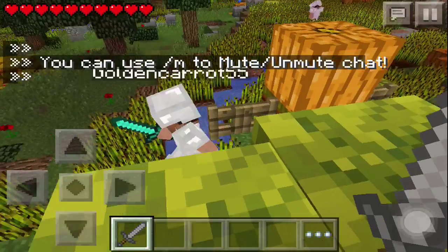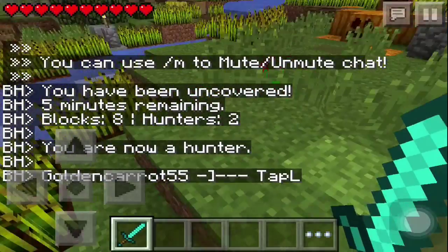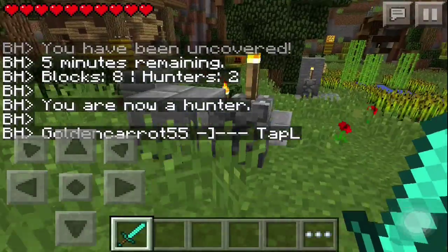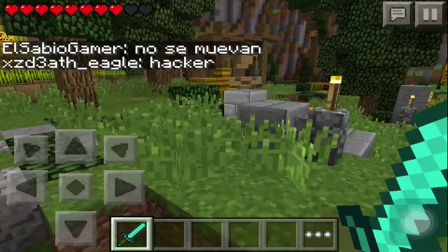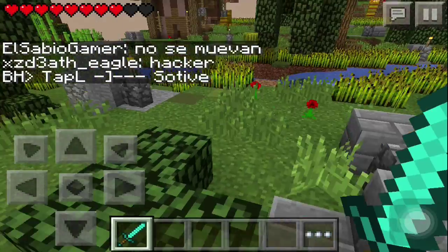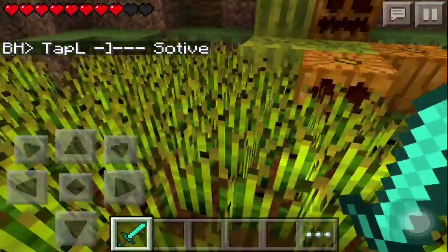Seekers are going near me — oh no, I'm dead! Now I have a diamond sword. It's not actually called seekers, they're called hunters. There's one right there — come on, let's kill you! Got them! There's no sound when you kill blocks, but it shows in the kill feed.